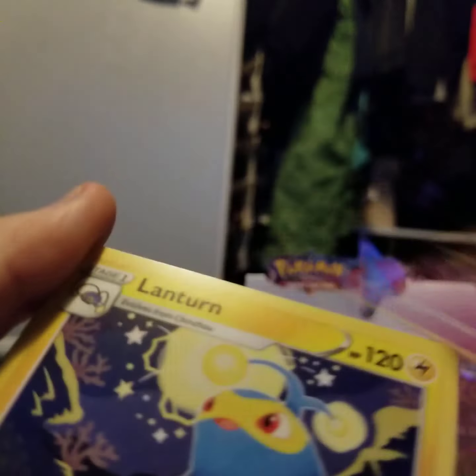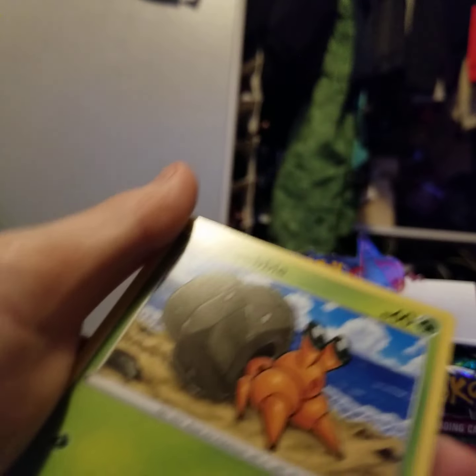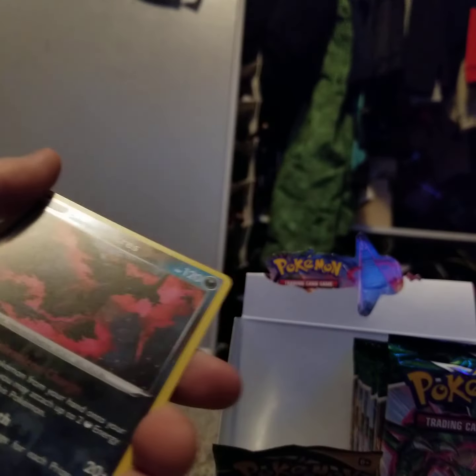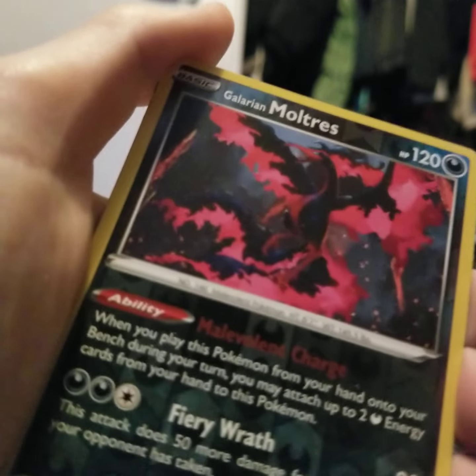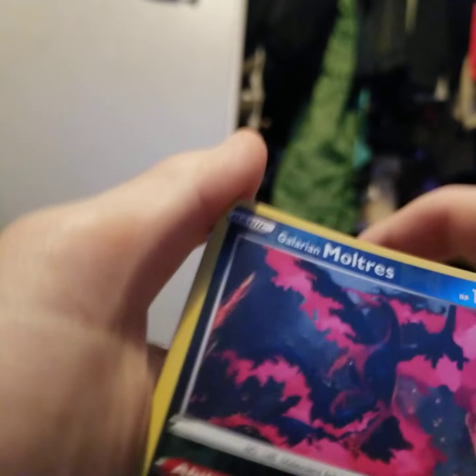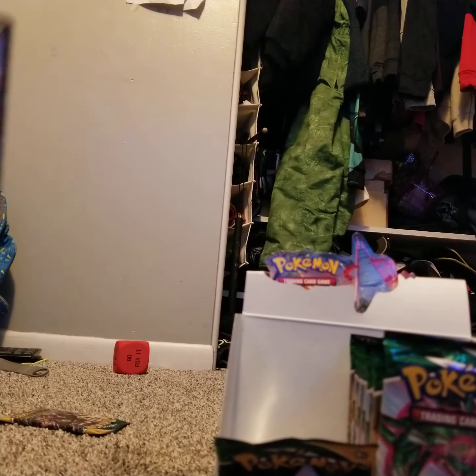Alright — Fire Energy, Hypno, Lantern, Spirit Mask, Nickit, Dwebble, Rufflet, Ragnarok, Galarian Moltres. This has to be my favorite regular card — it just looks insane. And we're going on to a Rurikwaza V. That's sleeve-worthy, that's sleeve-worthy right there.